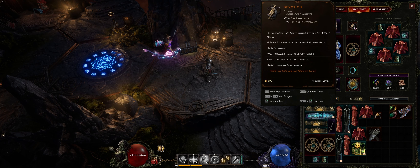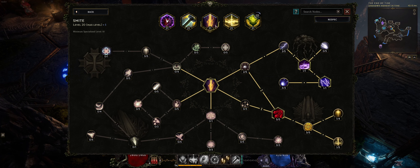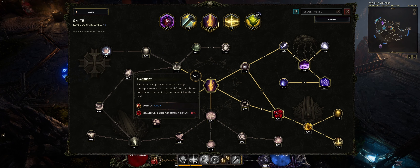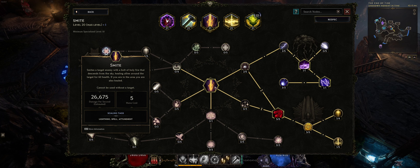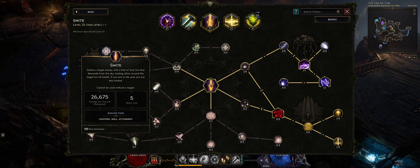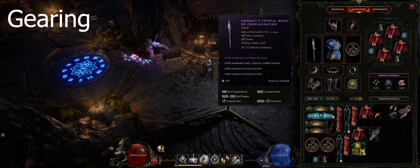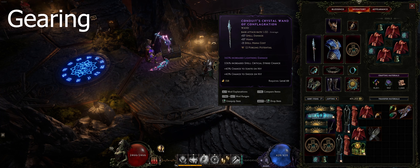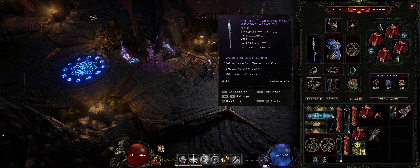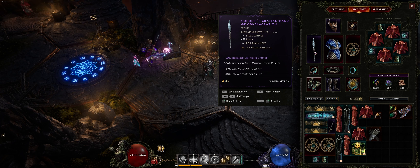Let's quickly talk about what stats you want on your gear. The main thing is looking at smite as a skill — we've basically specced smite so that it's a lightning skill with Order of Lagon, and we're also going to be dealing more damage with the sacrifice talent. The scaling tags show lightning, spell, and attunement damage. Spell and attunement is the base stat; lightning is simply because we've specced into it on the lightning tree. Here I'm using a wand because this is more of a caster-based paladin build rather than a weapon-based one. With the wand I've got spell damage and mana, and with this particular build the more mana we have, the more damage we'll be dealing.